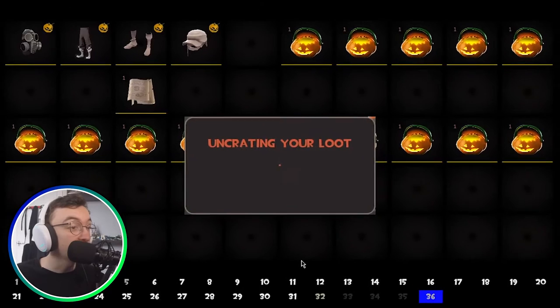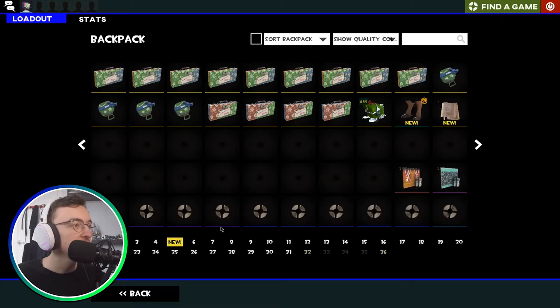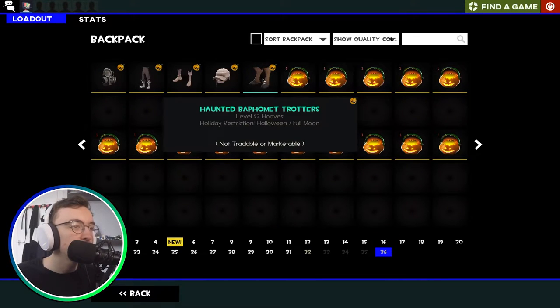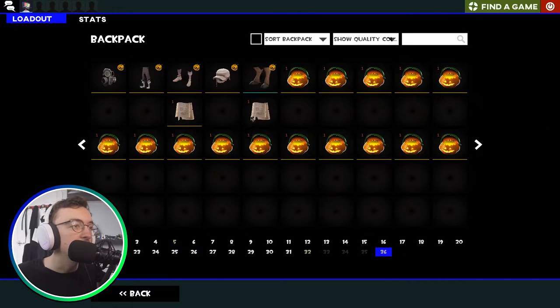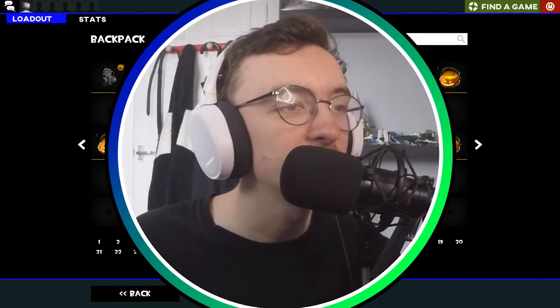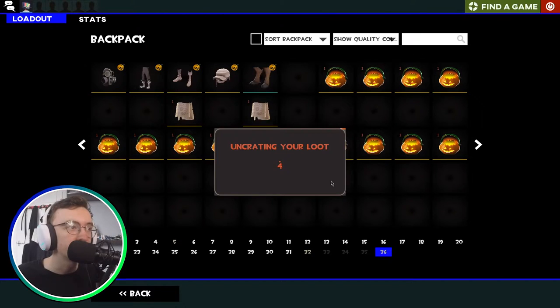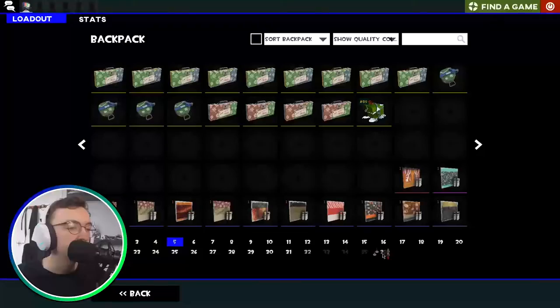Sorry to disappoint you degenerates. And this is number five: the Haunted Baffermet Trotters and a spellbook page. That is our first haunted quality item — these are usually a bit better because they're the haunted quality. They might be worth a bit more; I'm not certain, I don't know the pricing of Halloween items. But on to package six: the Garlic Flank Steak, for the Sniper.